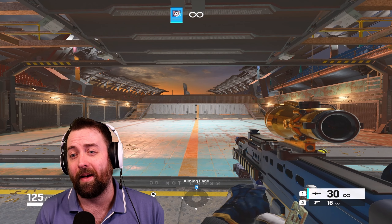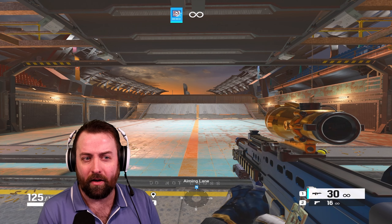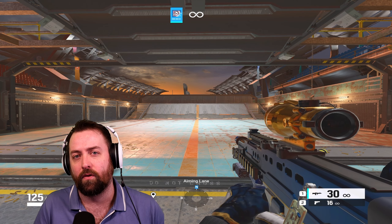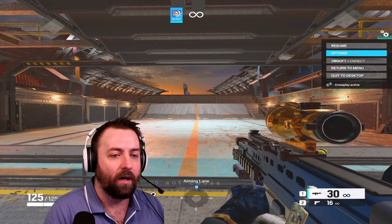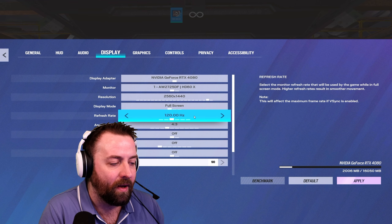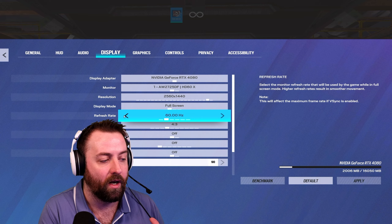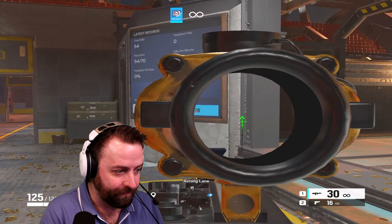Today we're talking about whether higher FPS — frames per second — actually matters and whether you should invest in it. If you have a 144Hz monitor and want to go to 240, we'll cover how much it actually helps. We'll go through 60, 120, and 240 FPS. The difference between 120 and 144 is minimal, so that covers the console guys too.